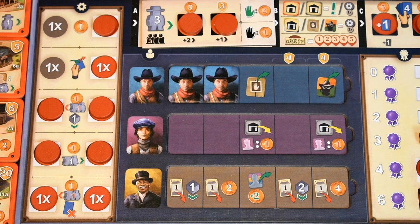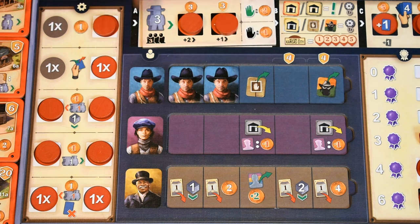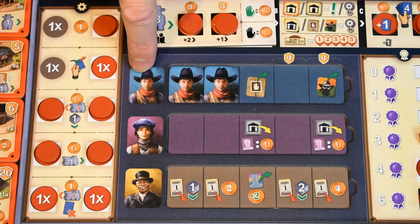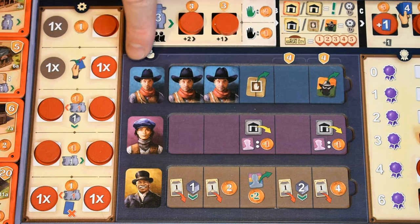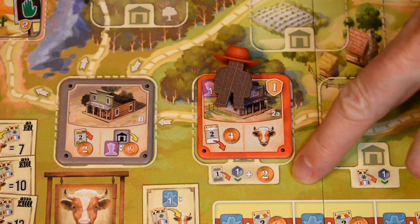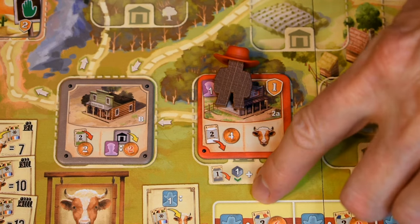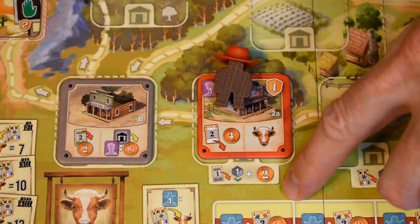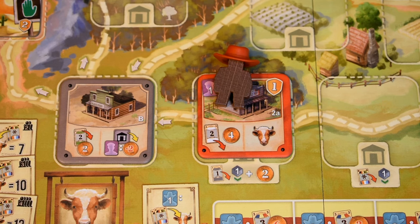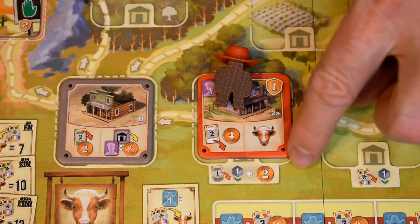Everything on this turn was done correctly, but there are a few interesting points. People are sometimes confused about how to count their workers on the player board — whether to count the pre-printed picture. It was correct that Red counted three: the picture pre-printed on your board counts as one cowboy, one builder, one engineer. Another thing worth pointing out is the risk action space. Sometimes people say 'I don't have a gray card to discard, so I'll skip gaining a certificate and just take the $2.' But these aren't two separate actions — they're all linked together. Everything is conditioned on discarding a gray card. If you don't do that, you don't get either reward.